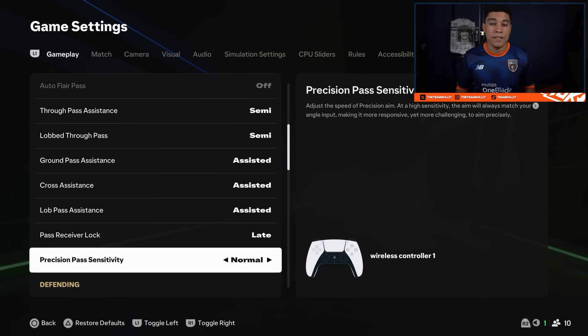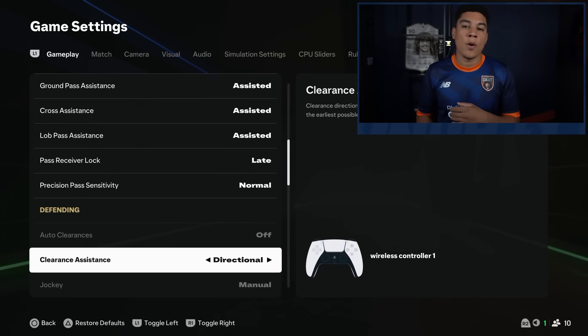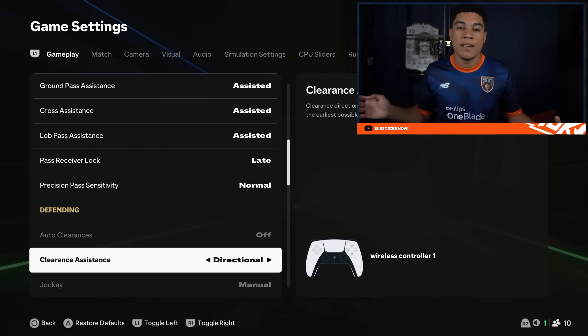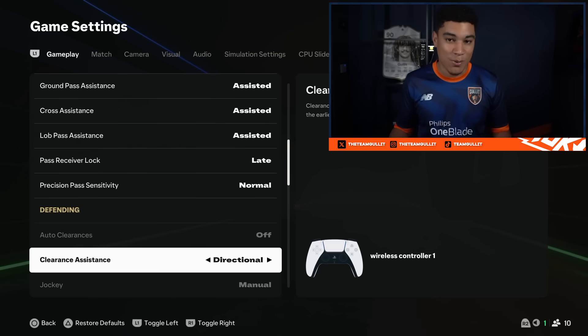Precision pass sensitivity is on normal. Clearance assistance is on directional — this means that for example if your opponent has a corner and you try to clear the ball, it goes the way you aim, not just randomly. If you change this setting to automatic it will just go anywhere, so you don't have control of it, and obviously that's not what we want.